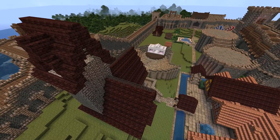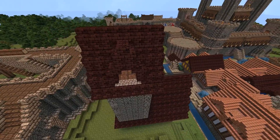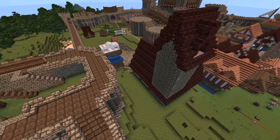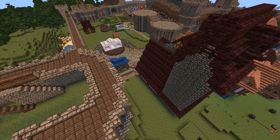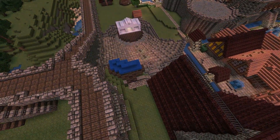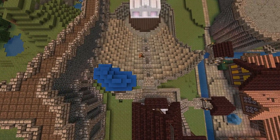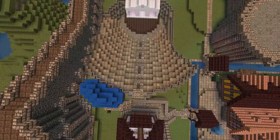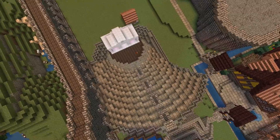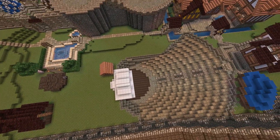Then I thought the king needed some kind of place he could sit — not by the nobles, not by the ordinary people — somewhere separate and private with the best view. So I built a wooden structure with a luxury cloth roof and some nice wooden chairs inside, not like those ordinary stone chairs for the peasants.